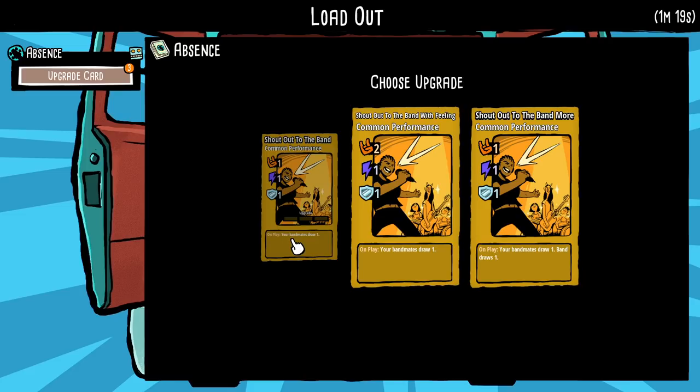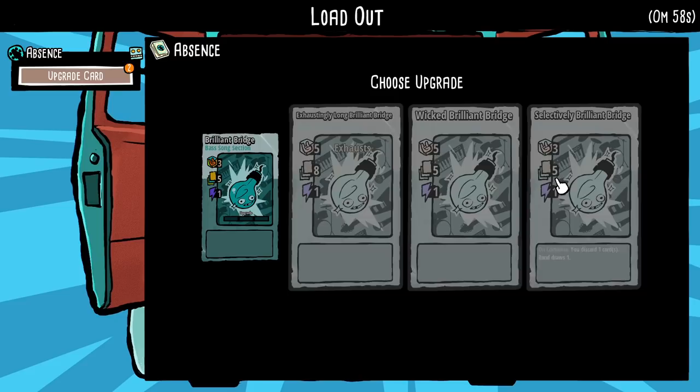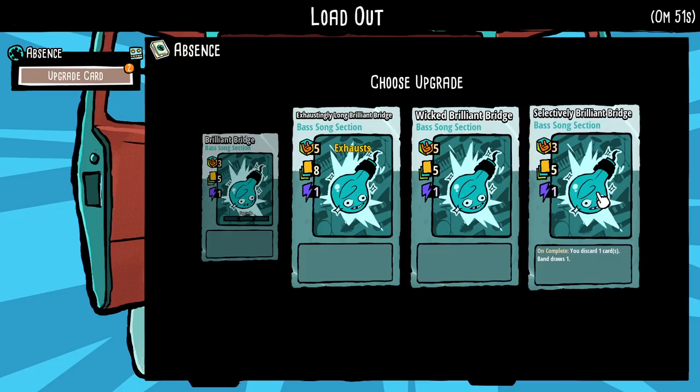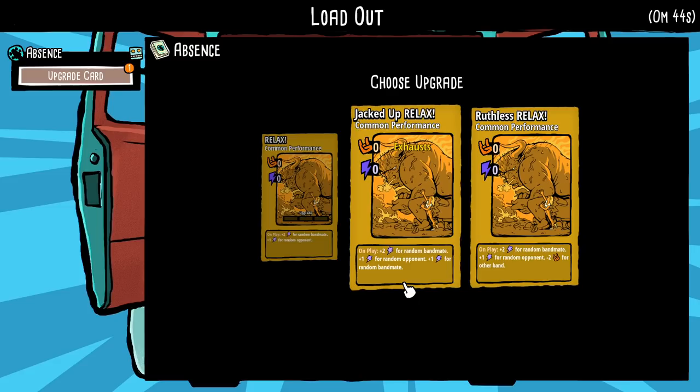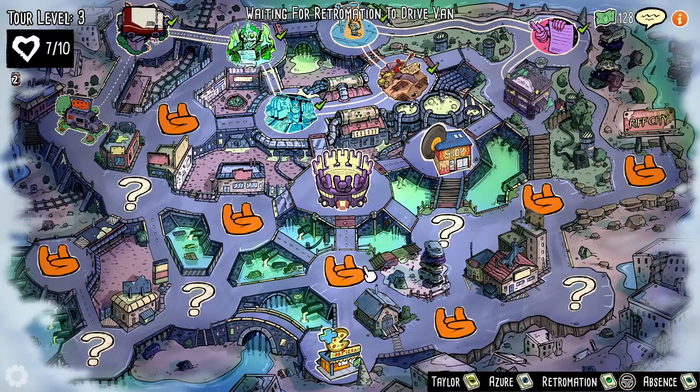On play your bandmates draw one. We can make it so it does an extra hype, or your bandmates draw one and then band draws one - which sounds like everybody else draws a card and then everyone in the entire band draws a card. On complete you discard a card and the band draws one card - sounds good to me. Jacked up relax: on play two hype for a random bandmate, one for a random opponent, then another plus one for a random bandmate but it exhausts. Or the same thing but it also subtracts two hype from them - I'm down with that.